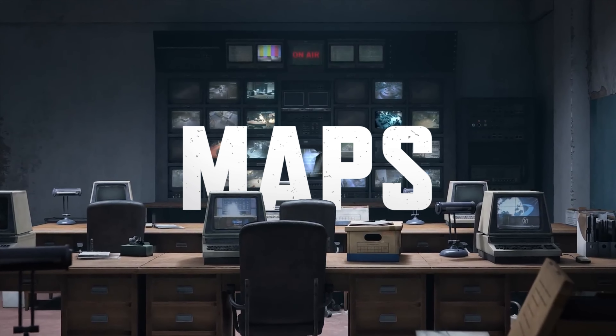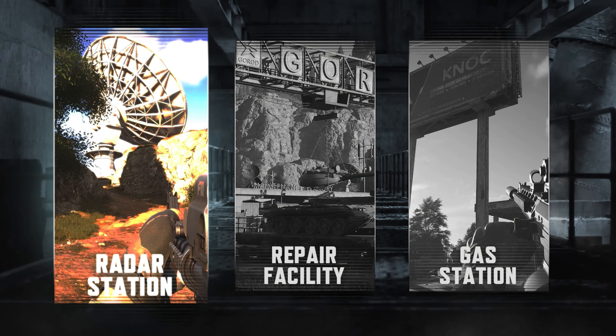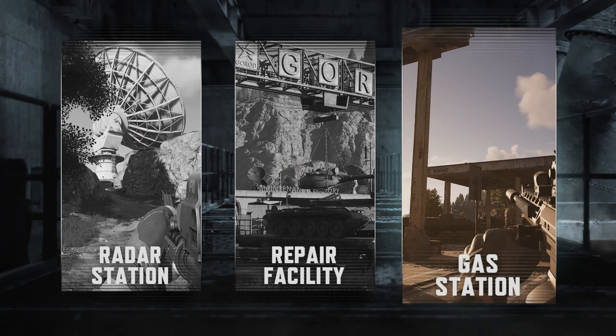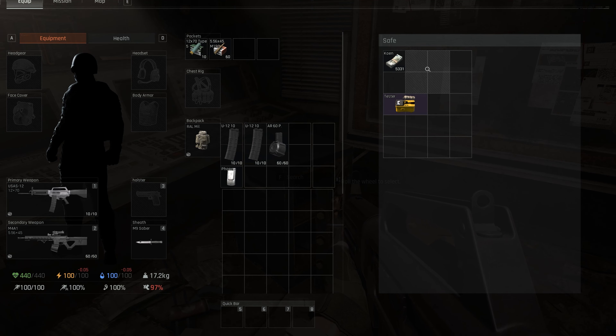Maps. Starting with updates to the current roster, we've expanded the armory, which means you'll finally get to explore the outdoor areas like the radar station, repair facility, and gas station. A larger map means more loot, as well as a need for solid strategies. The bunker's loot also got a refresh.